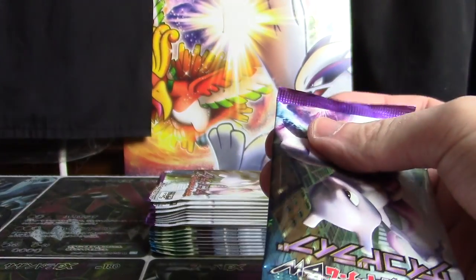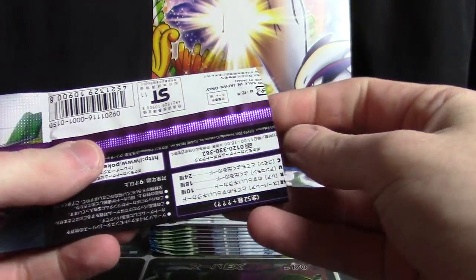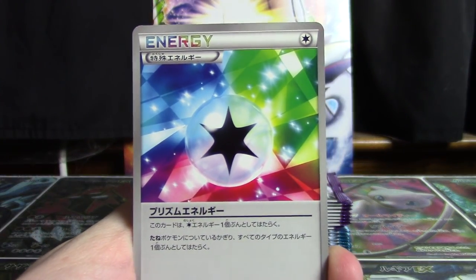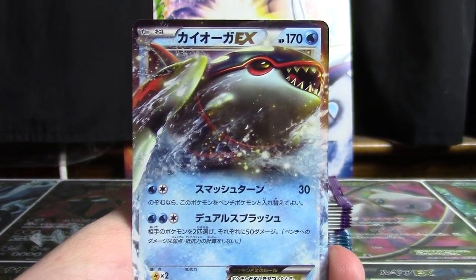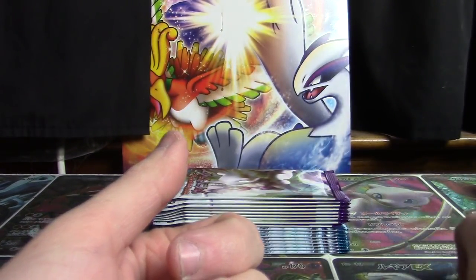So we're going to start with Psycho Drive so I can open Hail Blizzard last. Make sure you hit the like button down below to show your support for this series. In our first pack we've got Prism Energy, then we've got Timber, Grimer, Minccino, and awesome — a Kyogre EX in the very first pack. Very nice showing.